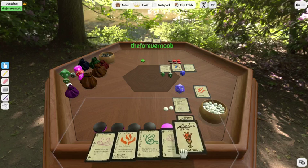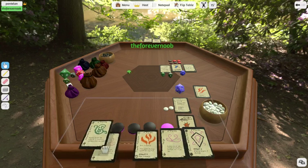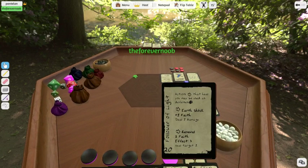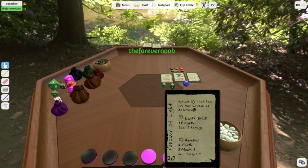I gain a Faith and draw a card. The max hand size is 5, so I'm okay for now. I'm going to go ahead and Earthshock him for 1 damage. Now, if you're wondering why I don't always cast my Renewal: if I cast it again before it goes away, it just brings it back to effect 3.